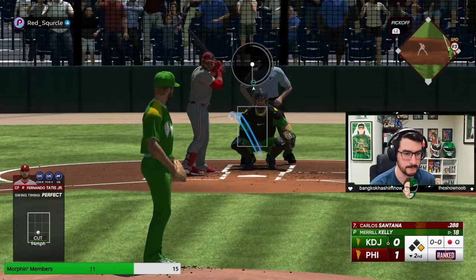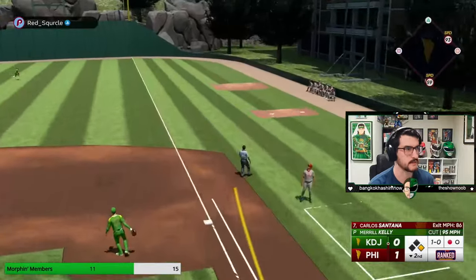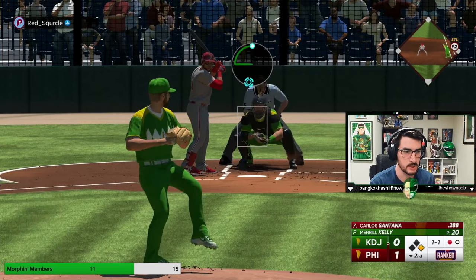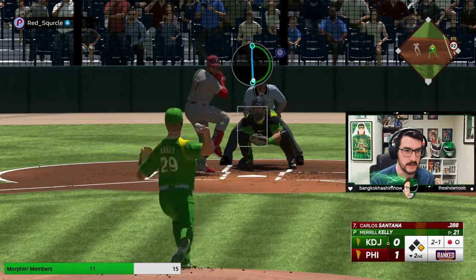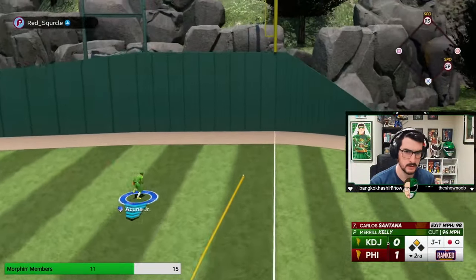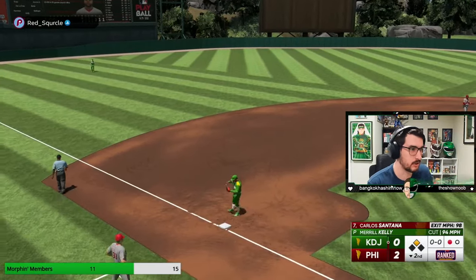Now we're going to work a double play — we cannot let this get out of hand. I'm going to go back to the cutter inside; he hasn't seen it in a few batters. Merrill Kelly is not going to overpower people — as you can see, the three strikeouts we have are all on kind of gimmicky pitches, getting him to expand the zone. So that means we have to pitch to weak contact. If you're not overpowering anybody, be careful — which is why I'm not sold on Merrill being a viable option. Three and one, now he's not chasing. This might not be a long game for Merrill Kelly. Now we're down two-nothing with one out.